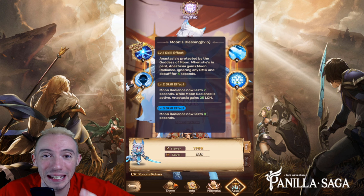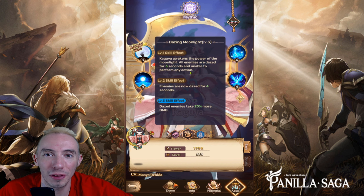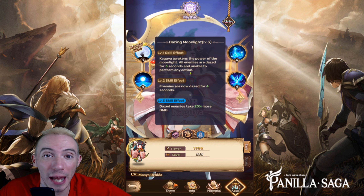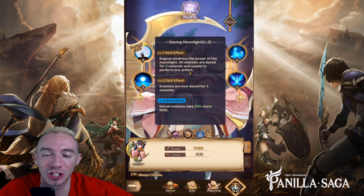For our mage wish list we went with Ingrid. She not only deals damage to all enemies but she also has an ability that lets her convert a percentage of her damage dealt to HP, so she has self-healing built in. And for our support wish list we went with Kaguya — she has amazing healing skills and her energy skill puts all the enemies in a daze for three seconds, making them unable to perform any actions.